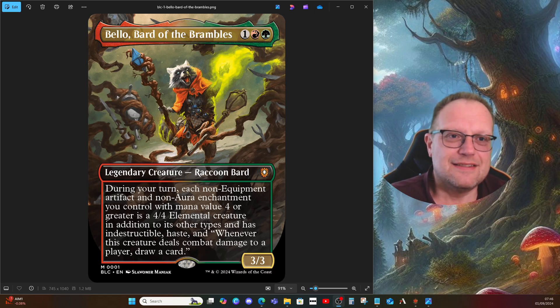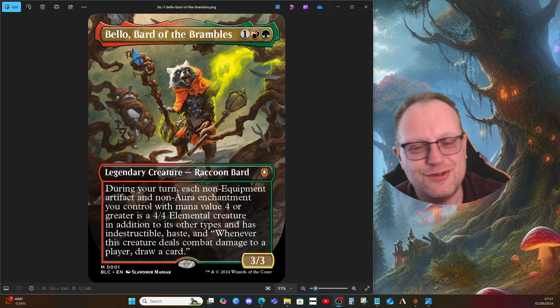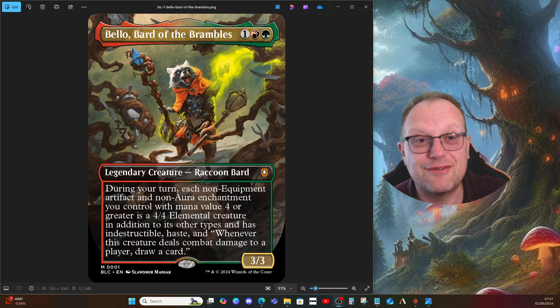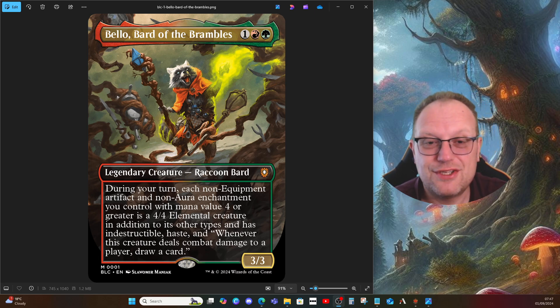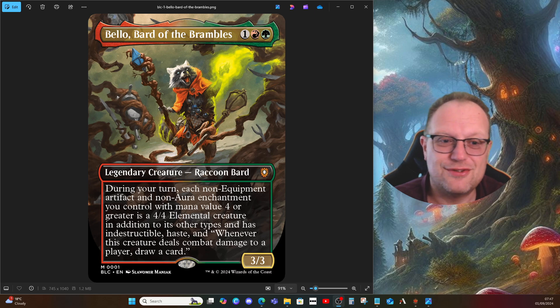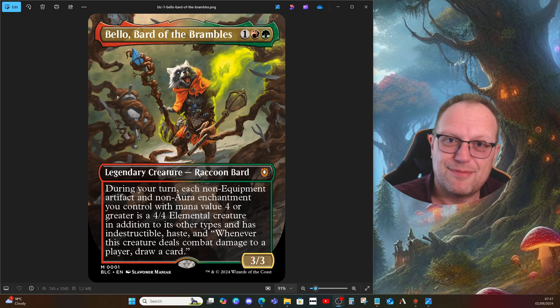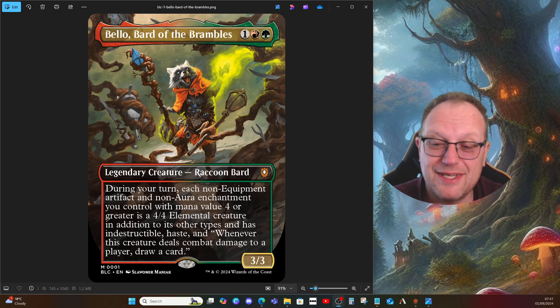My bad. So I stripped all the deck out, started again, and then the second time I went through and realized I'd left a whole load of things in I thought I'd taken out. I just said nope, deleted the whole deck from MTGO, rebuilt it, and that's where we are now. Bello, for each artifact that is an equipment and each enchantment that isn't an aura, becomes a 4/4 elemental creature during your turn with indestructible and haste, and when it deals combat damage you draw a card — fantastic for a three-mana 3/3. I just need to learn to read.